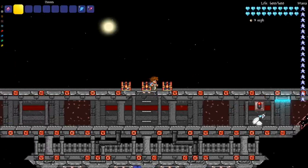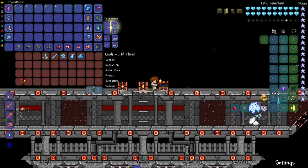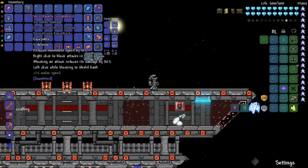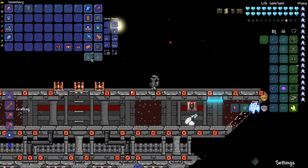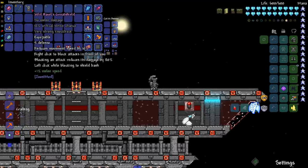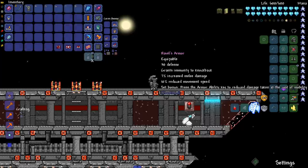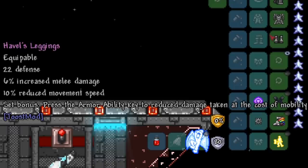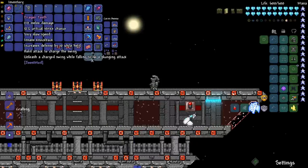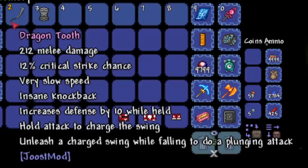Moving on to the Juice mod chest, which has a good bit of Dark Souls content because Juice is a big Dark Souls fan. We've got the Havel set here, which is actual armor with real stats and a set bonus. The set bonus says: 'Press the armor ability key to reduce damage taken at the cost of mobility.' We also have the Dragon Tooth — which increases defense by 10 while held, lets you charge a swing, and unleash a plunging attack while falling.